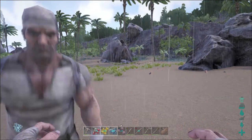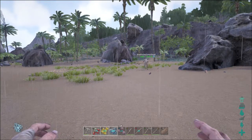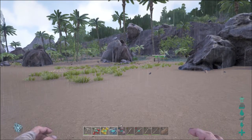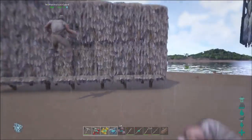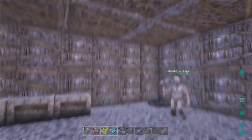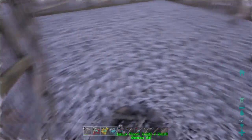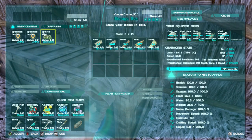Yo, what is up guys, it is First Evolution here and today we're back with the second episode of ARK. If you didn't see the first episode, link will be in the description below. We started off building the house and now we've finished it. As you guys can see right here, this is what we did — we made the two-floor, two-wall-long house. We added the roofs and some storage boxes because our weight was getting too much.